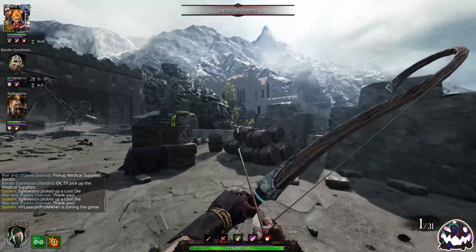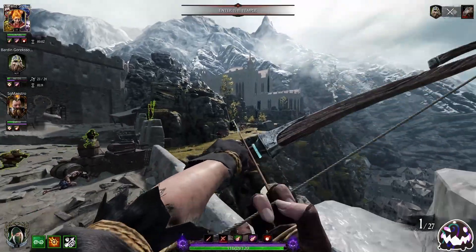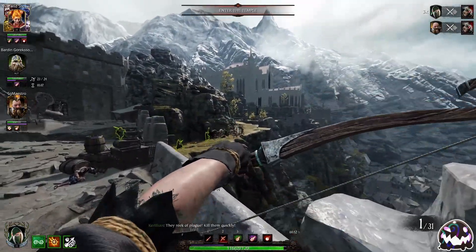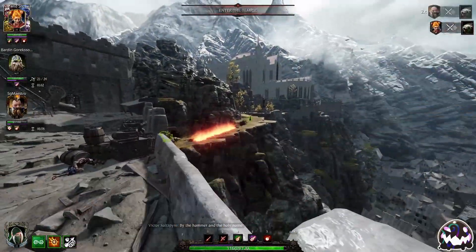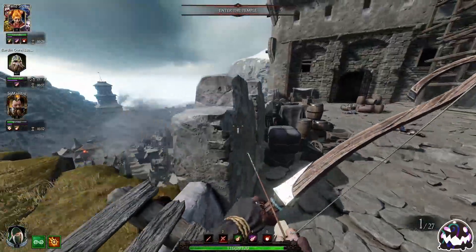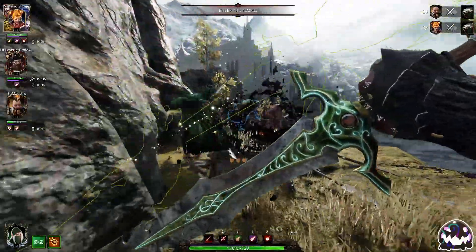They're coming from up there — I can see them. Also, someone's joining, so we're going to have to change our tactics depending on what this person is playing when they join. We're going to ult those monks I see out there. Sienna is bubbled, so I'm going to freely Hagbane.